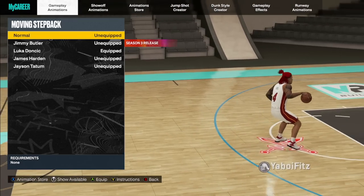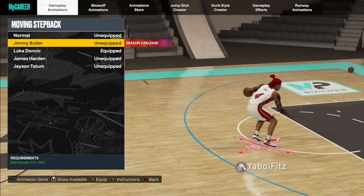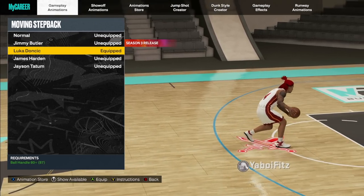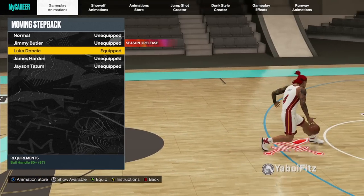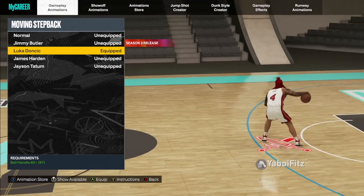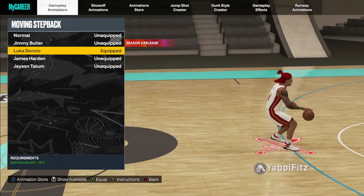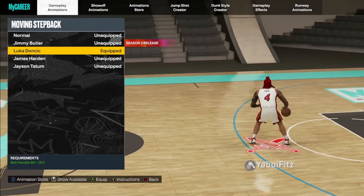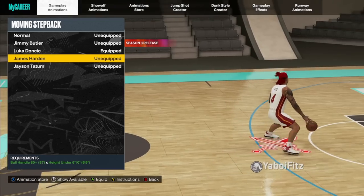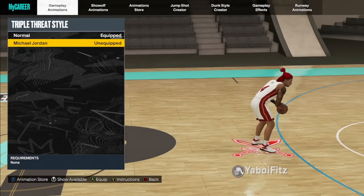Next is the moving step back. Jimmy Butler just dropped and a lot of people like to spam it, but it's not as essential this year because of Luca being so overpowered — Luca doesn't take adrenaline boost where Jimmy Butler blows through it. So Luca Doncic is still the best moving step back, especially because you can exploit the game and not lose any adrenaline boost. James Harden is another one I like for the snatch back it has; you can also do a little double step back.